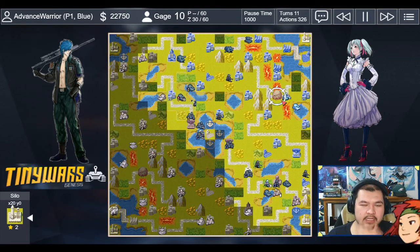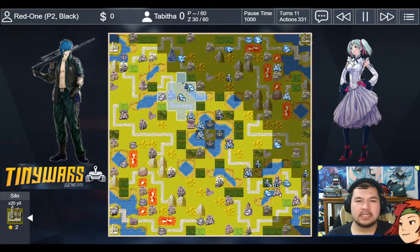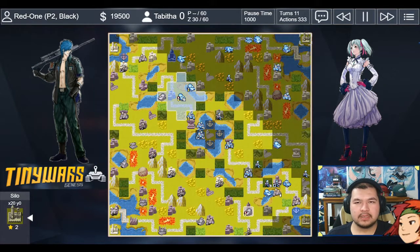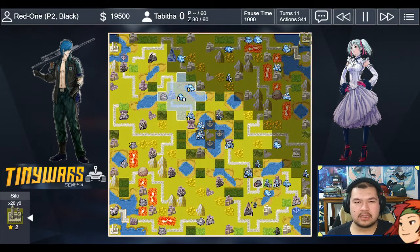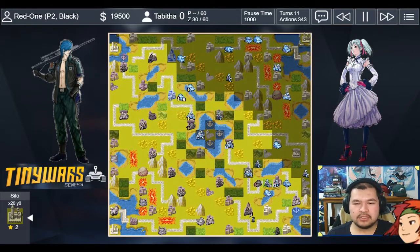I just killed my opponent's CO unit — Tabitha of all people — denying them about 20 energy points. I have 10 energy points on my own. Checking units: I'm three units ahead. You can also load your CO onto the HQ. My opponent moves their CO there quickly. Down here I had a feeling something was going to happen, and my opponent builds a battlecopter.